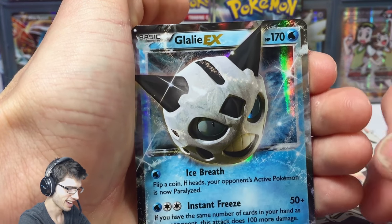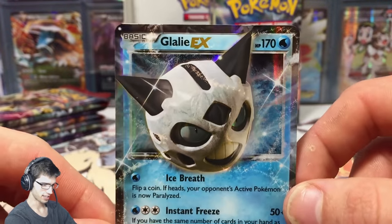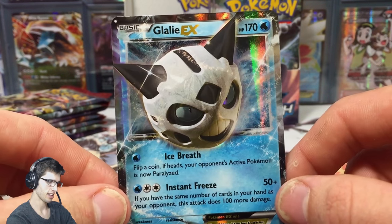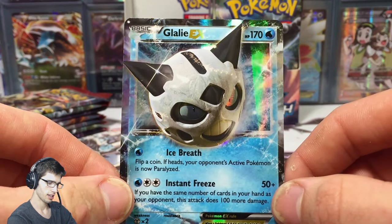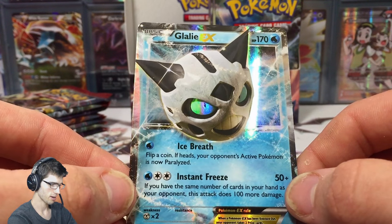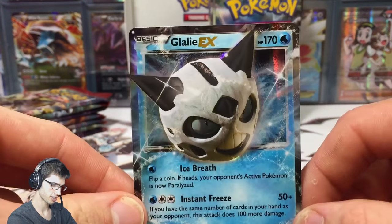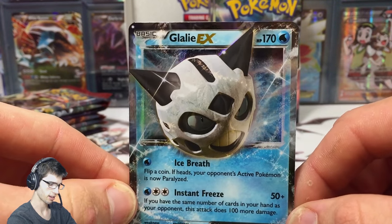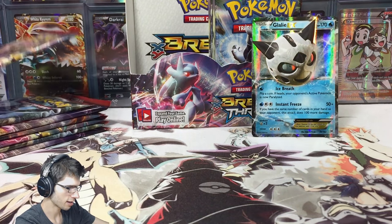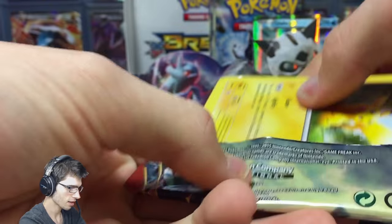We got a Chespin, Starly, Goldeen, Cyndaquil, Hippopotas, Glalie, Spirit Link, a Cacturne, Seaking, a Woobat reverse, and a Glalie EX. Glalie EX — definitely the troll of the set. I'd say this is like the Ampharos of Ancient Origins, it's just the card where they could have done so much better. It is nice how the art pops out of the image, but it's just a plain regular EX. An EX is an EX at the end of the day, but we also got a Zoroark BREAK.